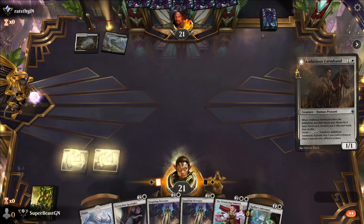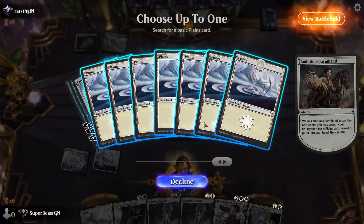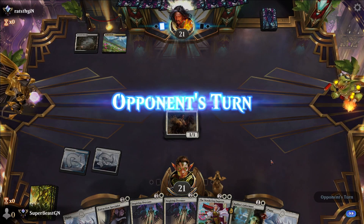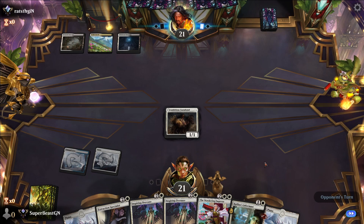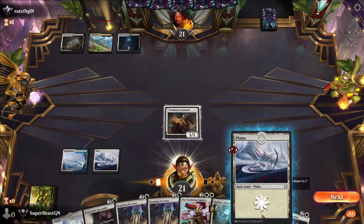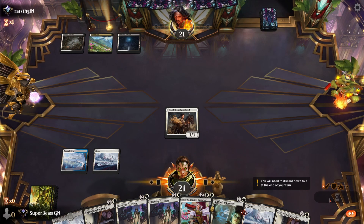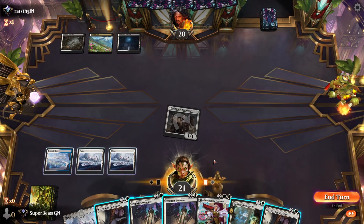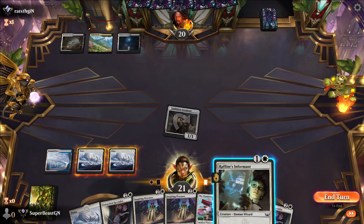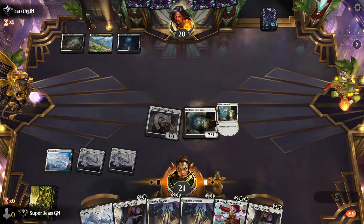We're going to Ambitious Farmhand — our fourth land, so now we can play everything we desire. We can probably play Inspiring Overseer. I kind of want to play Rafine's Informant first, so that I have something to Extraction Specialist — but they're probably just going to exile it anyway.